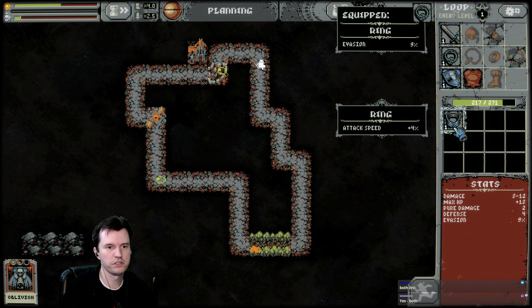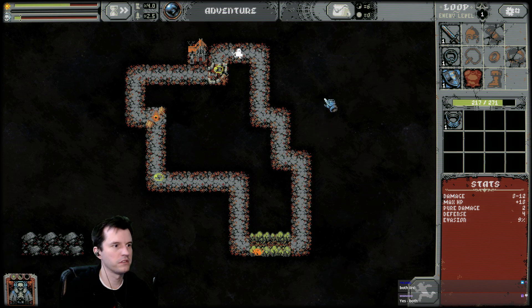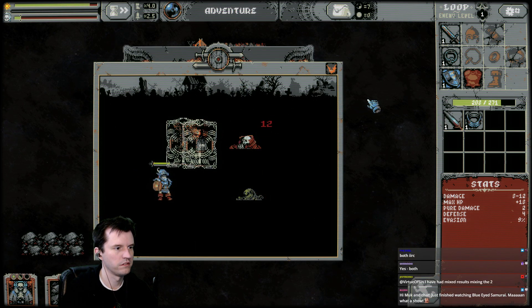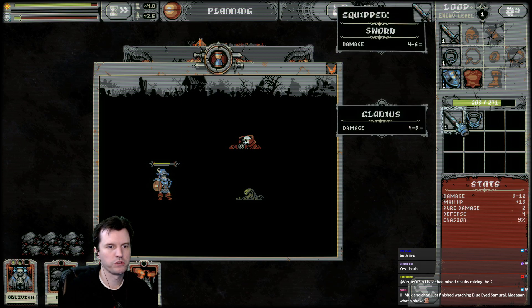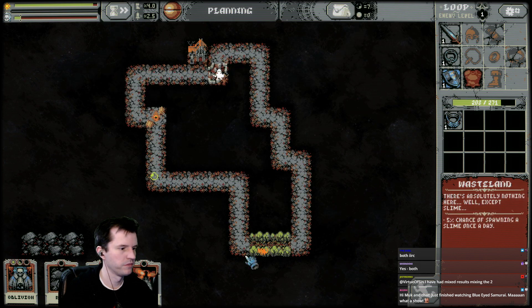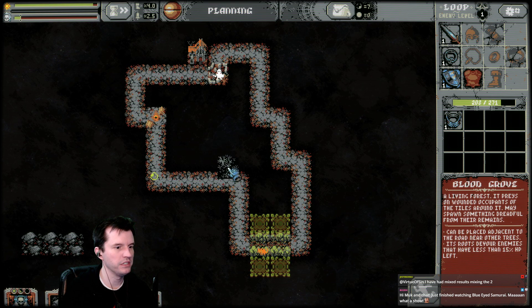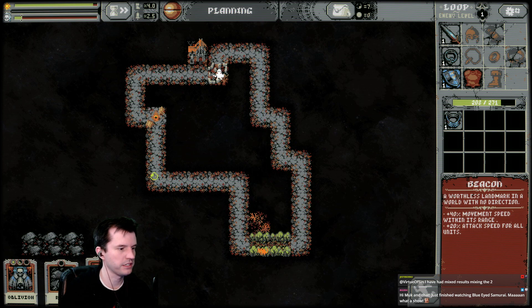Alright, shields. Attack speed. 4 to 6 — that's the same. Blood grove: devours enemies that have less than 15% HP left. I can only place it down here.